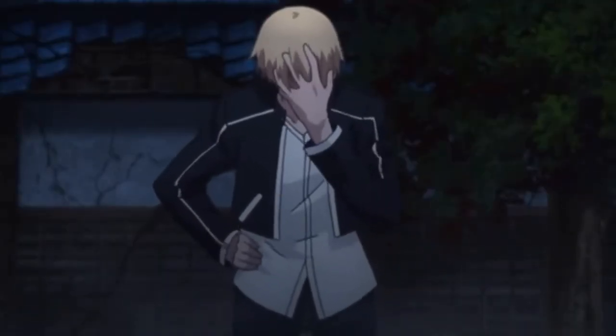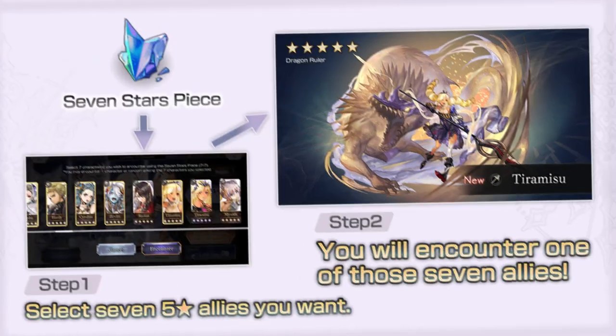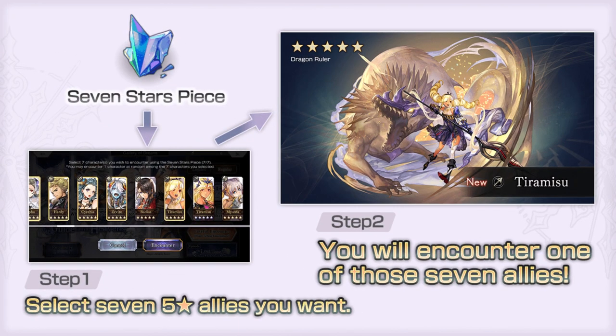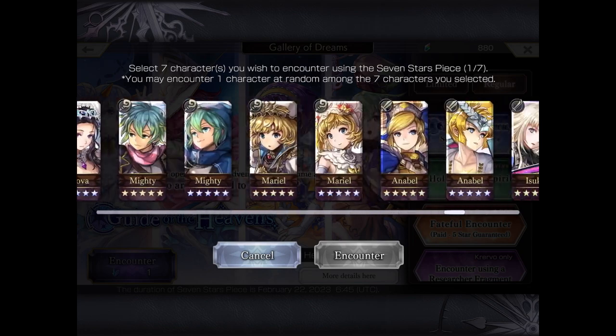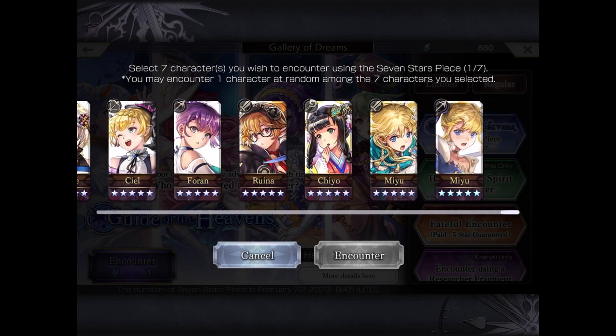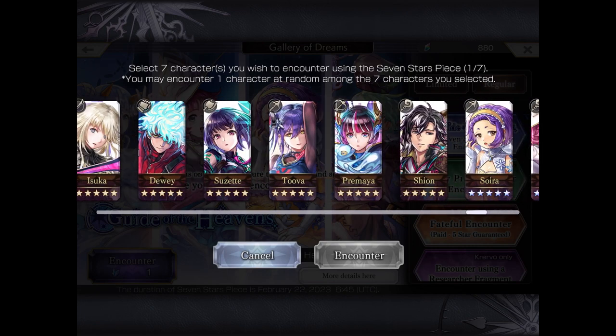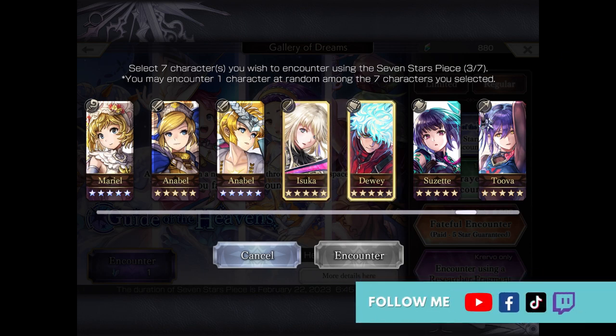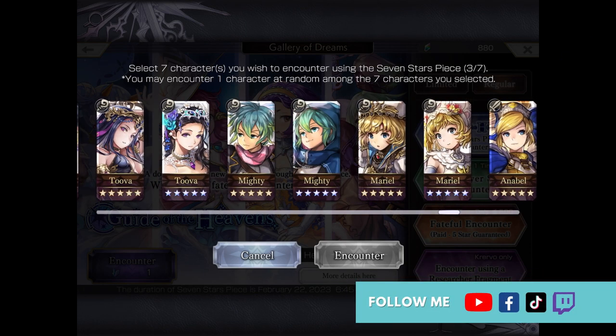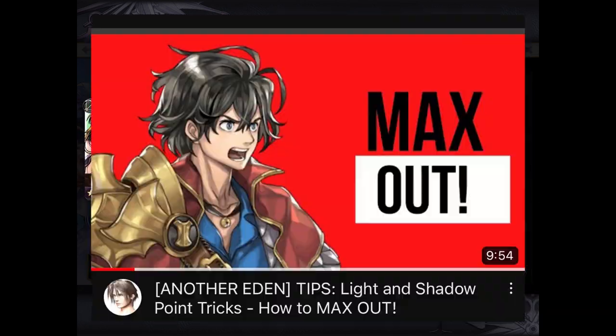Next, you get a 7 Stars Piece every 3 months. The 7 Stars Piece lets you choose 7 units you really want, and the game will randomly pick 1 out of those 7 to give you. This is very useful for people who don't have many units yet, but may not be worthwhile for veterans who have most units already, since there's a chance of pulling a duplicate. On the plus side, a dupe gives you an extra 16 light or shadow points for that unit, which could otherwise take phenomenal amounts of gameplay and luck to obtain.